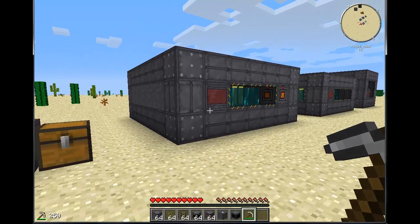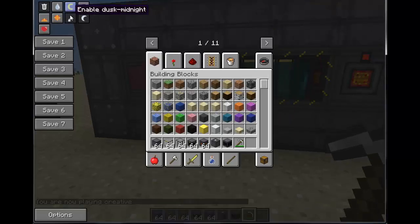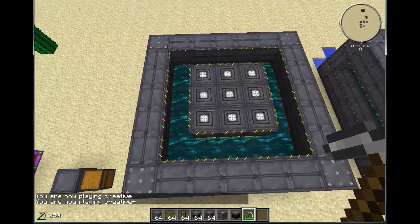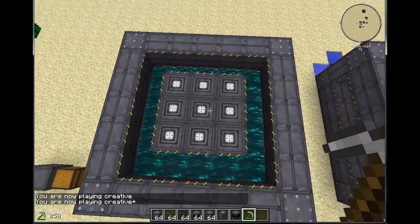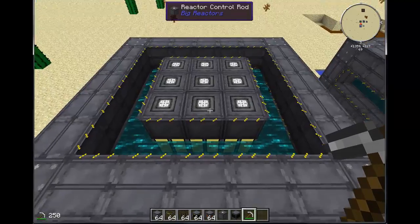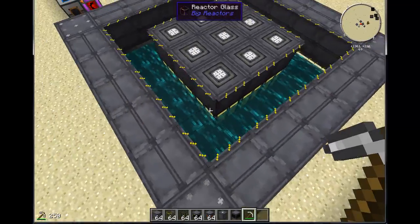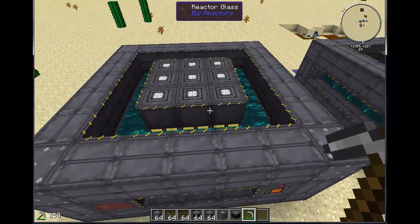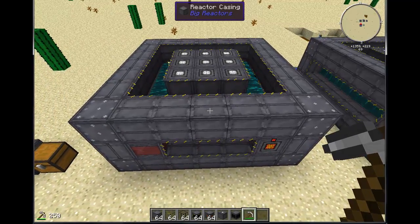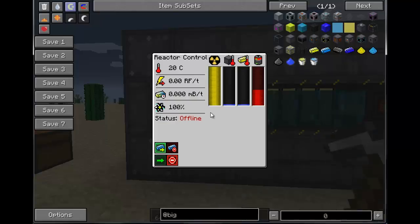Let me show you the reactor I've built and have been using for a while. It's a 7x7x3 tall design. I have a 3x3 grid of control rods and fuel rods using a specific pattern, and I have Liquified Ender all the way around from Thermal Expansion as a coolant buffer — that's the best way to put it.